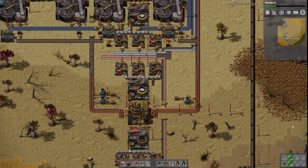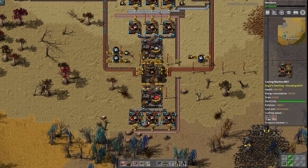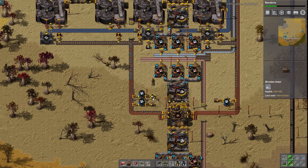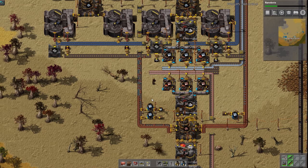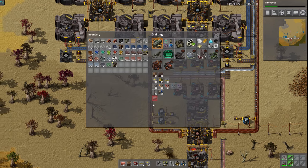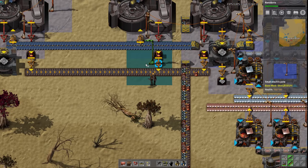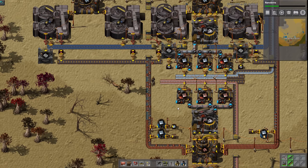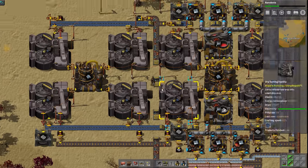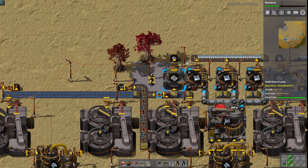Hey there and welcome back to some more Changelessly Discombobulated where we're playing with Bobs and Angels in our factory. You'll notice first off the terrain has changed - I added in alien biomes. This is something I actually wanted to add in from the get-go and I forgot. I also want to give a big thank you to one of my community members for helping with that.